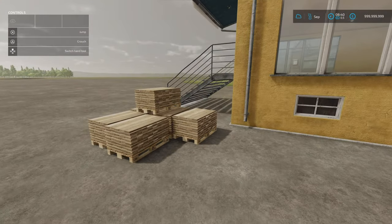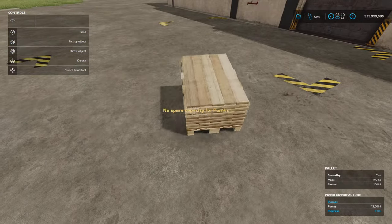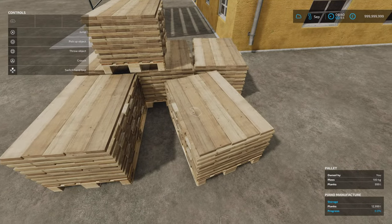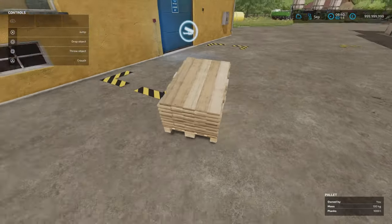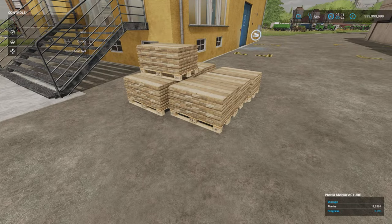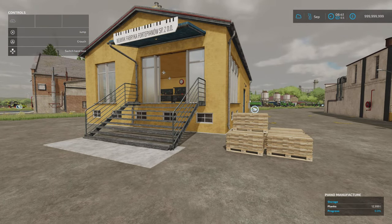Because this is a sell point, we're not being paid for the planks we're putting in — we'll just get paid for the piano when it's done. We've reached our capacity: 13,000 litres is the capacity. So I don't know if it's going to take the full 13,000 litres to make the piano. There's nothing showing a price for piano yet, but we've got 13,000 litres in there.